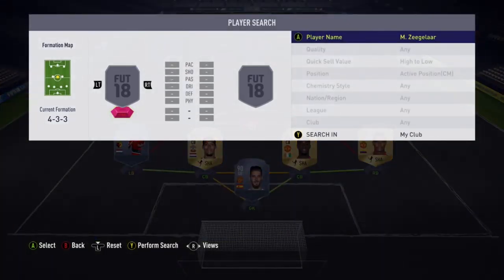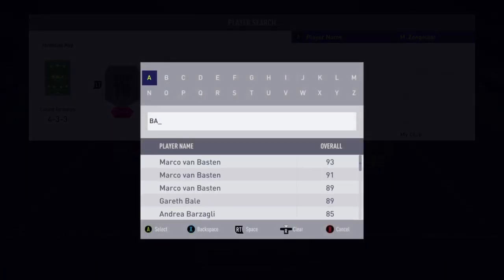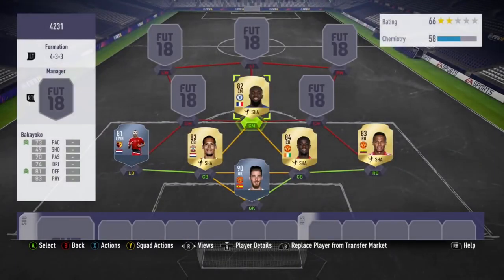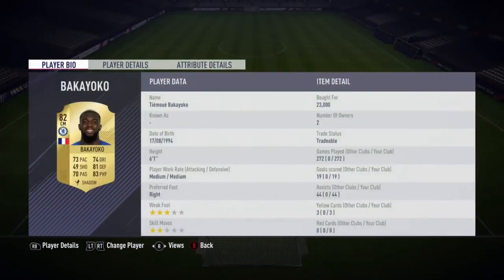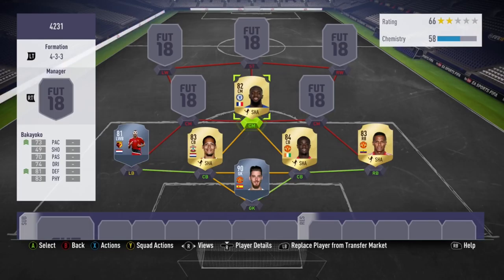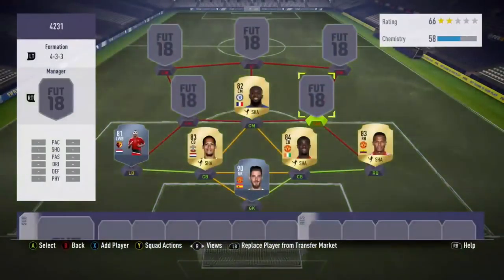Going into the central centre mid — and that is, of course, Bakayoko. He is one of the people you're going to be playing at centre mid. Just a very OP card. 6'1", good physical stats. It's okay pace, but just put a shadow card on him to bump that up. SCO played over 250 games with him — he's an absolute beast. A cheap Kante. I would recommend getting Kante if you have the coins, or partner him, because Kante does have better work rates with higher defensive, whereas Bakayoko's a medium-medium.